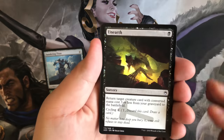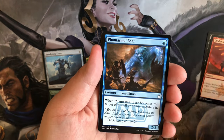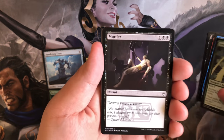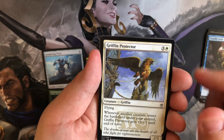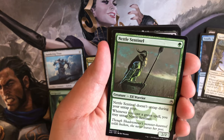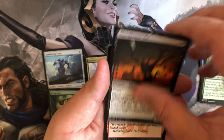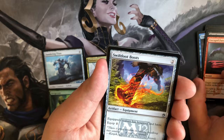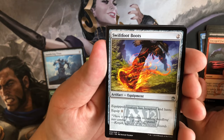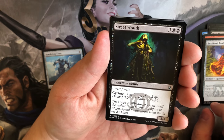Let's hope we pull something good. Commons: Unyielding Krumar, Cinder Storm, Phantasmal Bear, Ember Weaver, Murder, Totally Lost, Griffin Protector — I love that art — Orim's Chant, Sentinel, very nice, Selfless Cathar, Blood Hunter Bat, Uncaged Fury, Swiftfoot Boots. I needed some of these. Street Wraith — not bad pack at all.